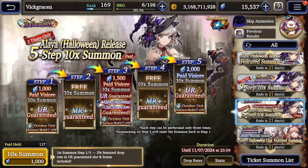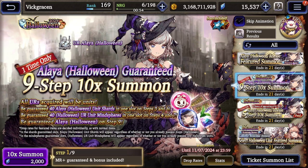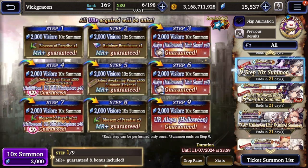I heard Exia is really good, so if you want a meta-defining unit, then definitely pull her. If you're planning on pulling on Aliyah, I would definitely recommend doing this 9-step, just because it's guaranteed and it's free viz.